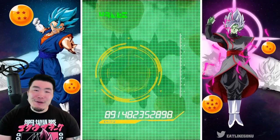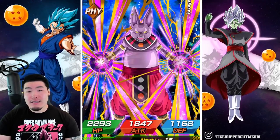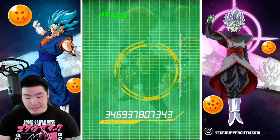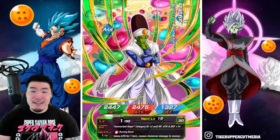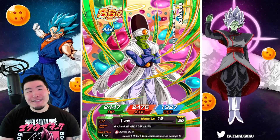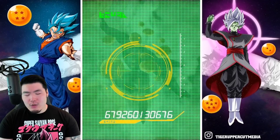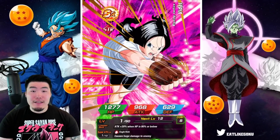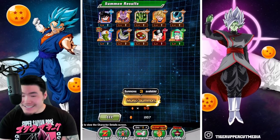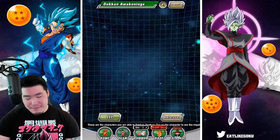What's better than trolling me with two AGL LR Gohans on the other banner? Finishing me off with the INT LR Cell pull on a Super Vegito fusion — that would be hilarious. Of course it's Pycon. I mean, for sure he's not rainbowed — I think he has two dupes, so that's like my third dupe. But it's hard to get excited for a dupe when you're this deep into a banner. I gotta stop. That's it — that's where we're gonna call it.